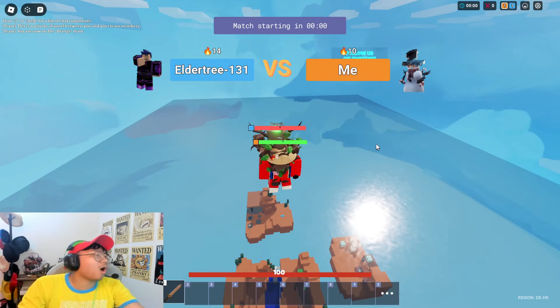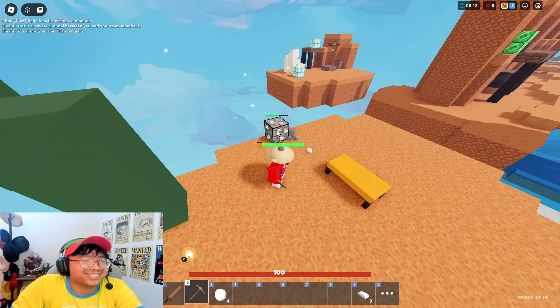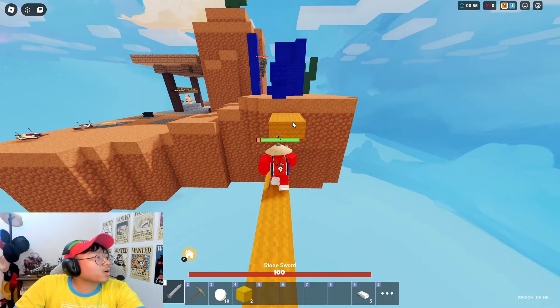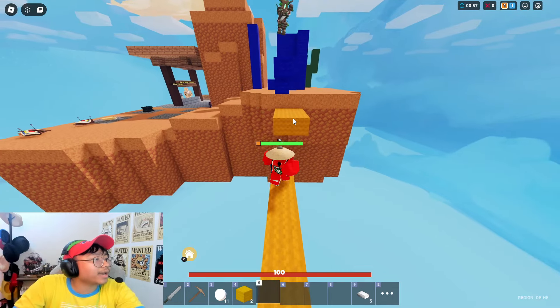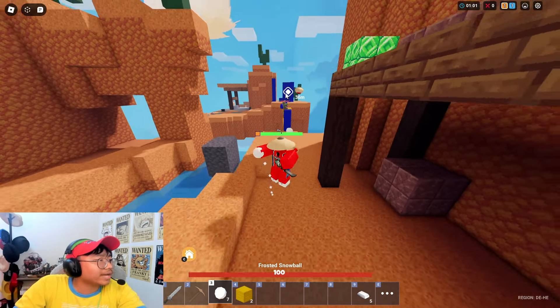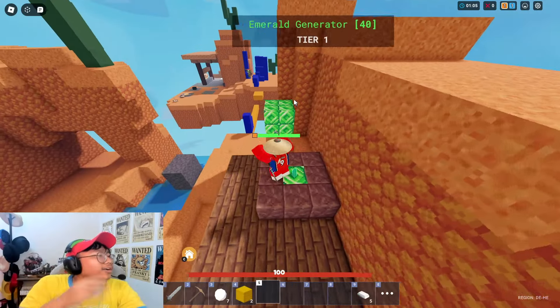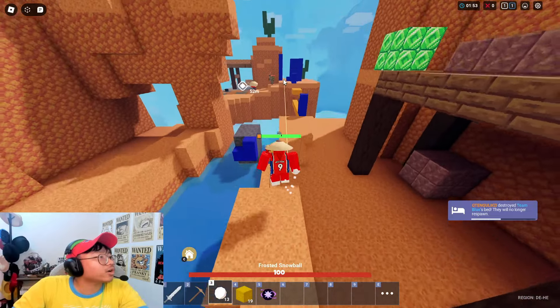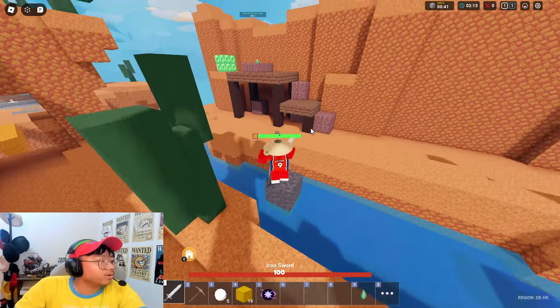We're going to see a snowy Christmas tree. Win streaks are nothing, always remember that. But why is Elder Tree hiding? You scared, kid? Oh there we go, he's actually a gangster. Run away, boy. Go back to your mom's house. I can see our boy tree over there. What up, Elder Tree? Don't mess with me, boy.